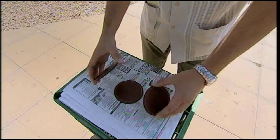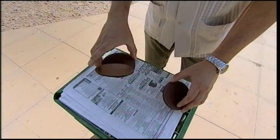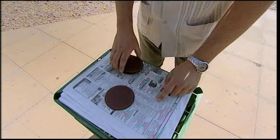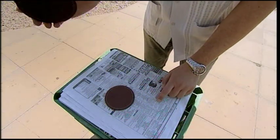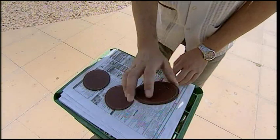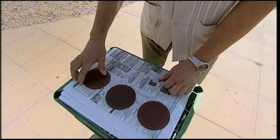Watch again as he does the same with the three discs. Again the top disc goes down on the table. But now he repeats the move to hide the spotted disc whilst apparently showing two blank discs. So it's not where you think it is, in the middle — it's actually on the left.